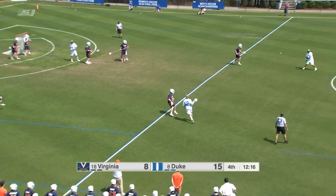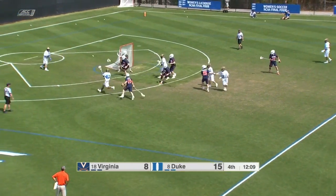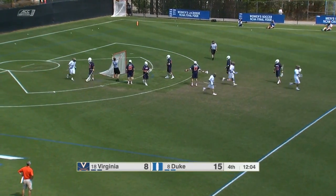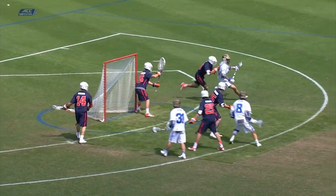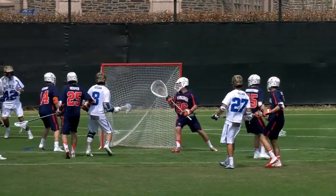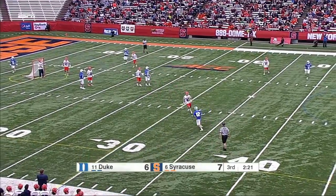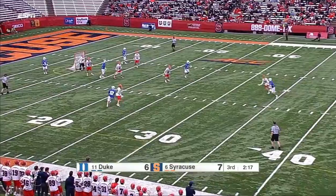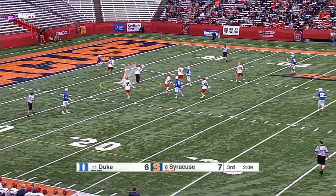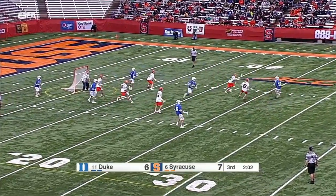So far, everything I've been showing in terms of examples has been very midfield driven. One of the ways to get the attack a little bit more involved is when a dodge comes down the alley, you can move the ball to X and get a dodge up the backside from that attackman. In this case, the attack triangle that starts won't rotate into the 1-3-2 look - you'll just keep one attackman at X to allow the midfielder to move the ball to him and attack the backside on a dodge, like you're seeing here. With those two attackmen still in on the crease, the backside wing is cleared out for that dodge. You can get a similar look if the ball comes down the alley and you move to the attackman, but he doesn't necessarily have to dodge right into the defense - you can just move the ball back around and set up another midfield dodge back into the same set after swinging the ball around the outside.